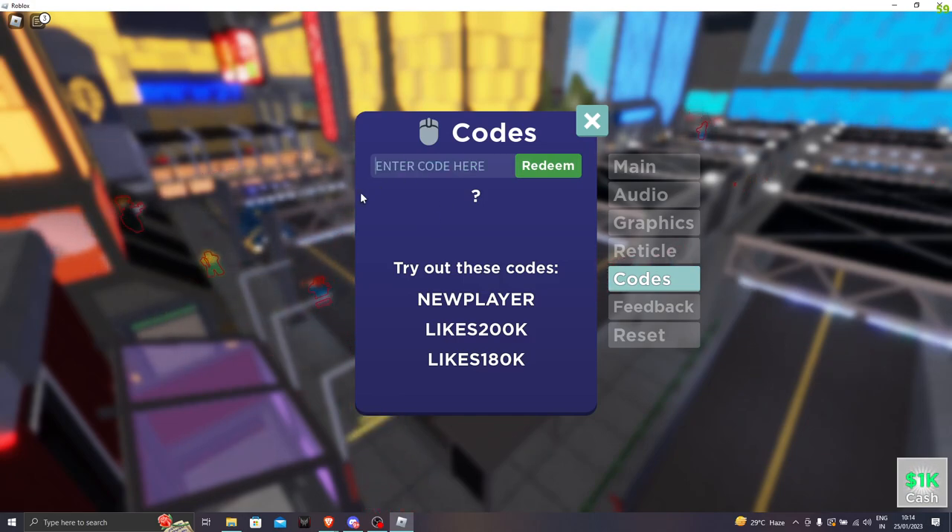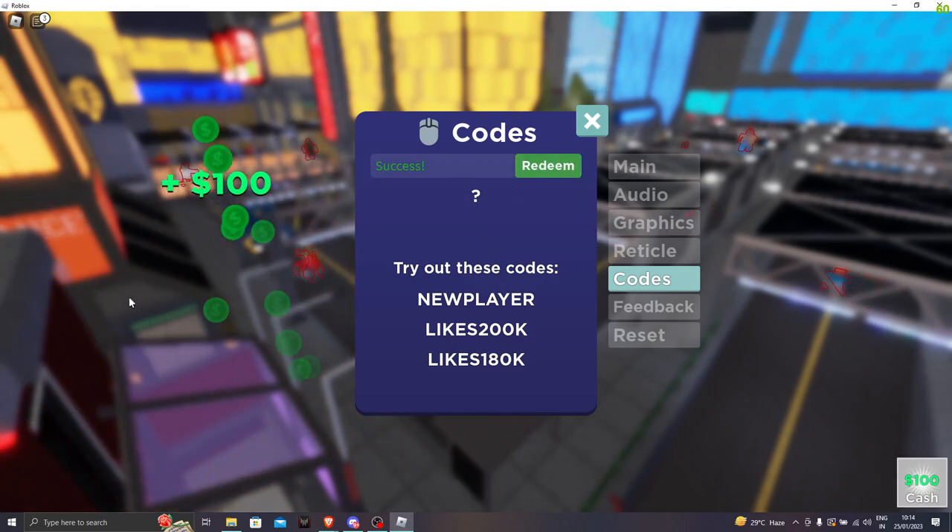The next one is likes177k. Let's go and click on redeem. Success — we got that code. The next one is 50mil. Let's click on redeem — we got another 100 bucks.